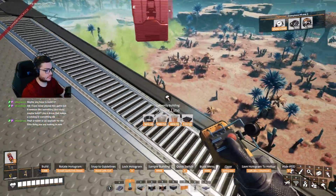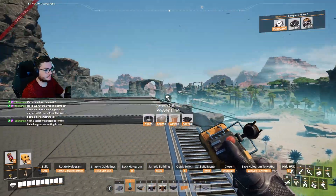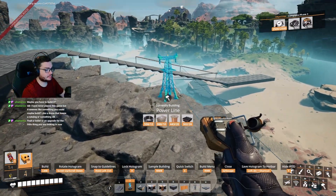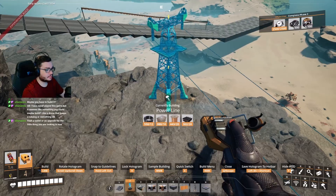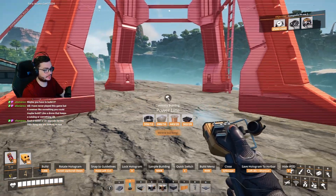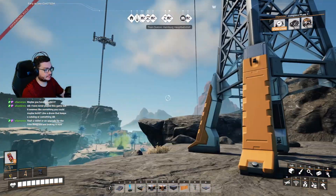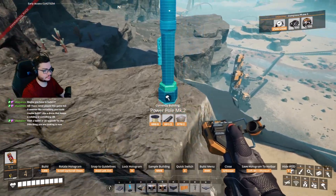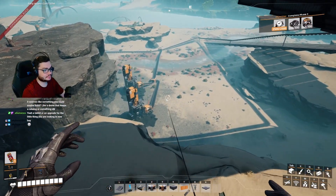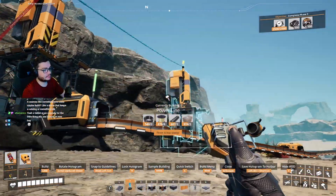These power lines can go pretty far. This will probably vote here - we'll probably put it over on this rock. It's probably right on its limit actually. There we go. Now that we branch from a mark 2, is this a mark 2? It is - sweet! So as long as we start with a mark 2, we're good.